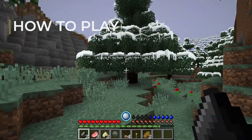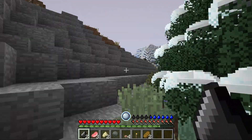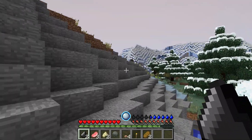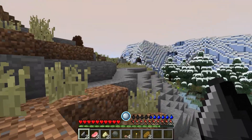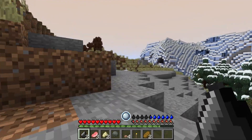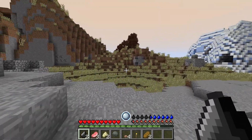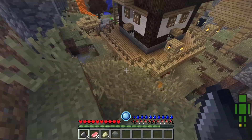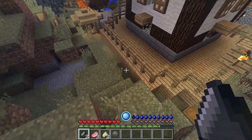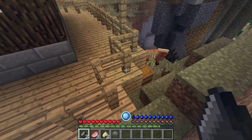Just as in real life, you also cannot punch down trees or break rocks with your bare hands in RLCraft. Regardless of your spawn location, there will be gravels scattered across the earth. Make sure to collect them, as they'll come in handy when crafting tools. Using four of these gravels, you can craft a cobblestone. Remember, you cannot punch down a cobblestone yet, so this is the only way to get your hands on one.